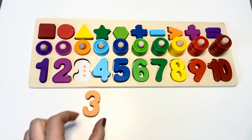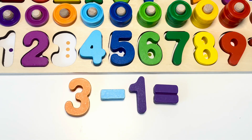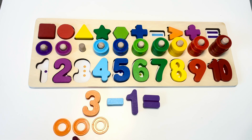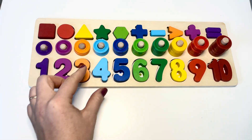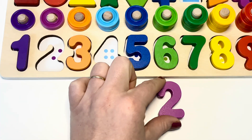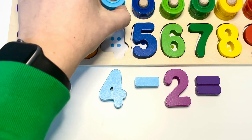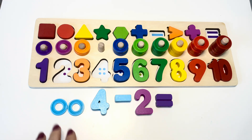Subtraction — three minus one. Let's count. We have three rings, take away one. We have one, two — equals two. Four minus two equals. We need four rings: one, two, three, four. Minus two — we have two left. Good job!